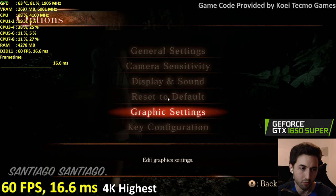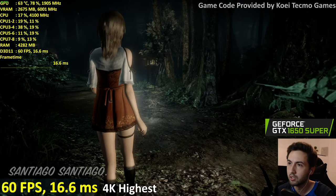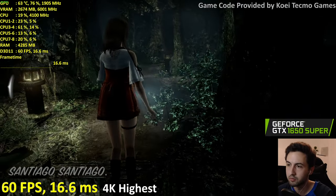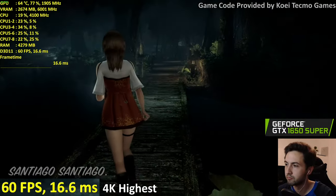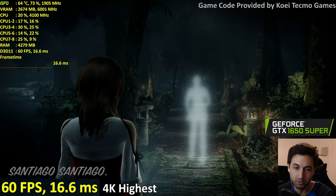4K highest settings — moving the cursor out of the way. On the 1650 Super, 4K appears to be completely doable — I'm in the forest at 60 frames with some GPU power to spare. Let's see once we start fighting ghosts again.